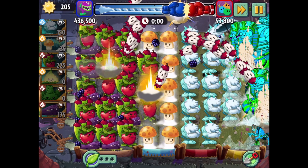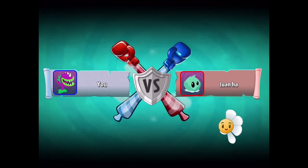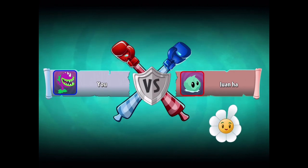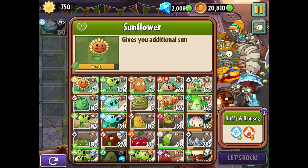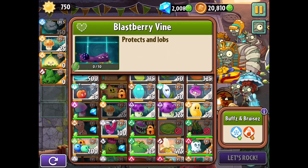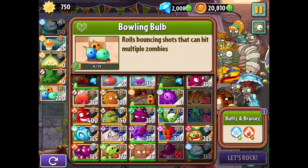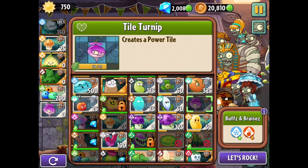Maybe we should go with Bowling Bulb and Tile Turnip. Maybe that would be better. With how much sun we made, let's try that out. I'm just willing to throw anything at the wall and see what sticks. So let's get rid of those two and get the Bowling Bulb. Then Tile Turnip — I think I passed him. Yep, here he is. Let's try this out.